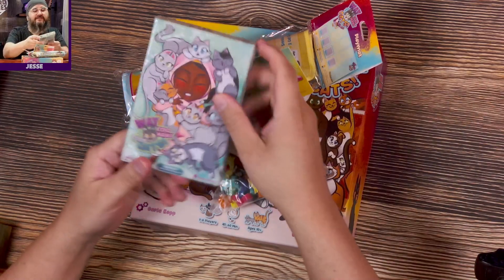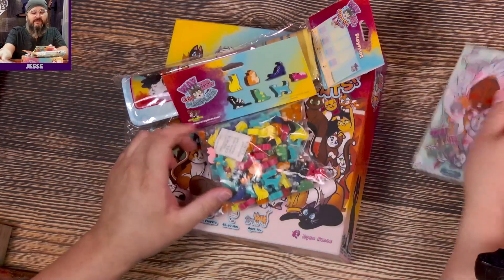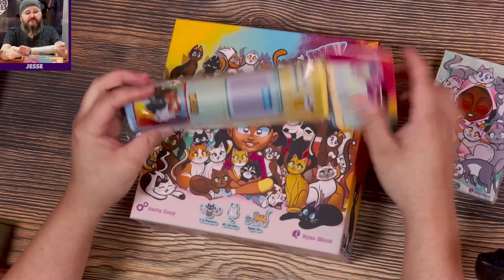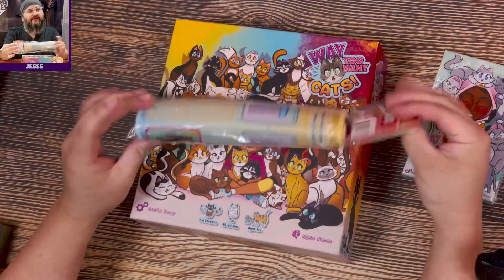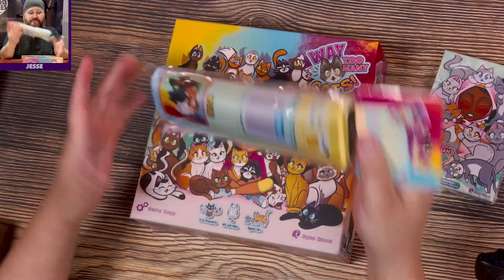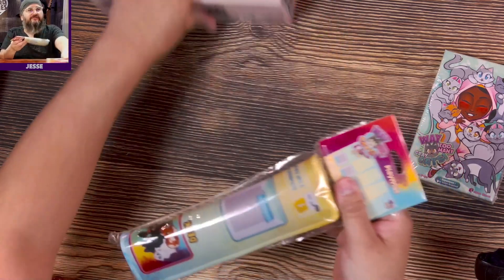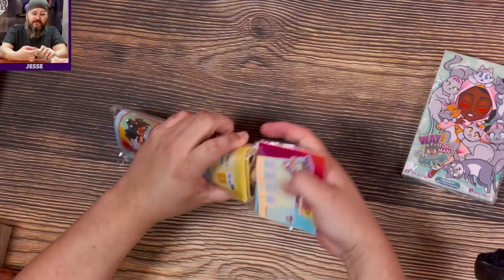We got the expansion — Way Too Many Gray Cats — and we'll be looking at that. We'll also be looking at Way Too Many Cat Meeples, getting a closer look at those, and also looking at the play mat here. But let's start with these extras and save the actual box contents for after.